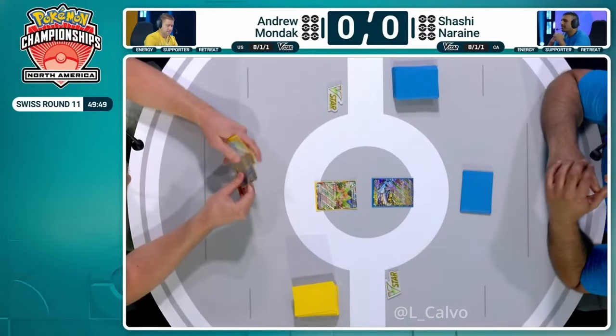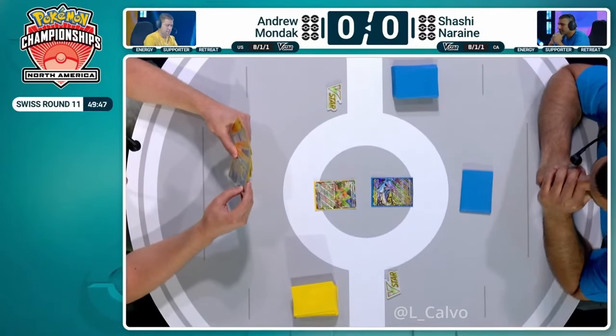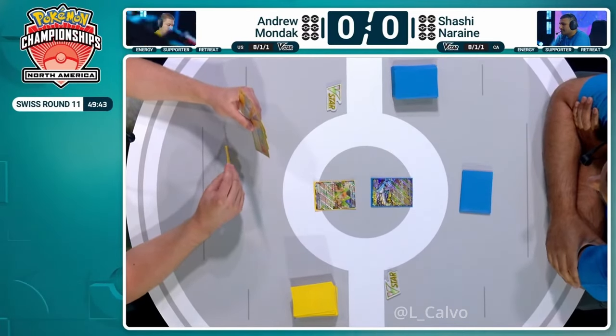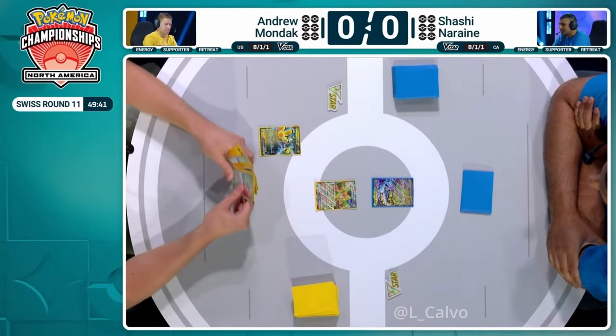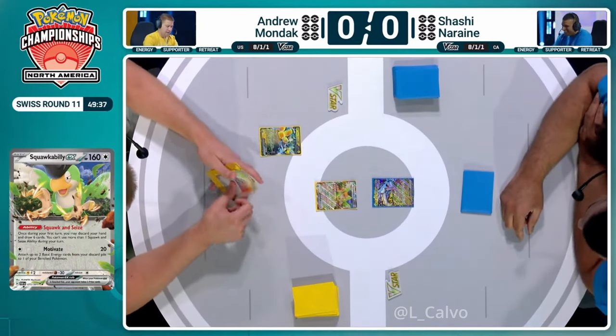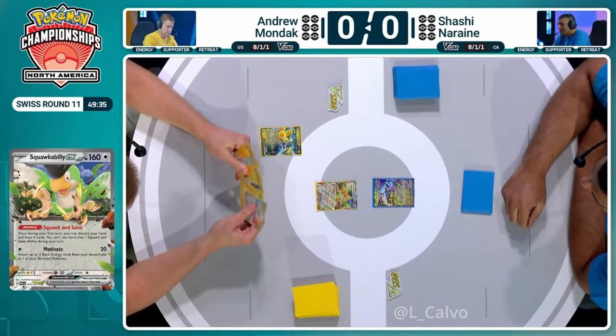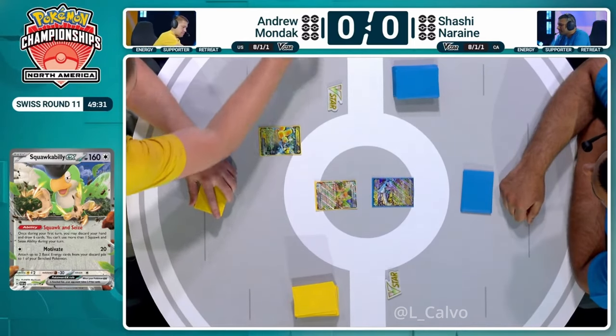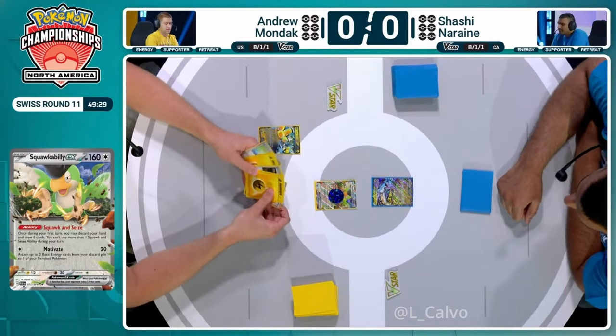Burst of draw and get some extra cards on the first turn of the game with that Squawk and Seize ability. I see a couple Energy Sticker in the hand, but they may have to be Squawked away immediately. I just don't think we have many playable cards here. Do you want to even attach to this Iron Hand ZX or are you just going to forego it altogether? This is a hand that you're very thankful you led Squawk Ability X with, because there's not much going on.